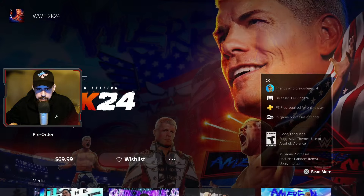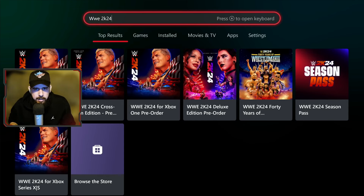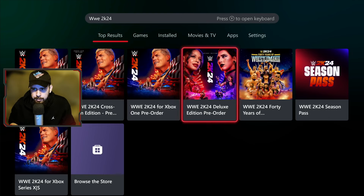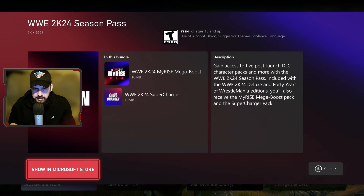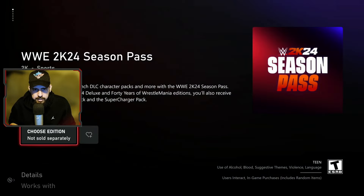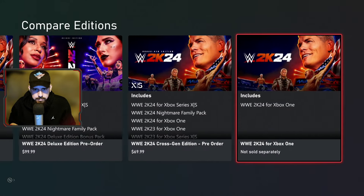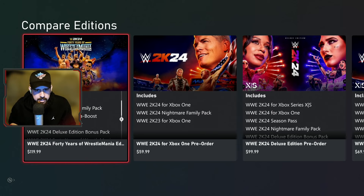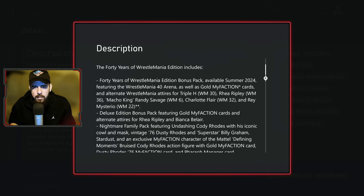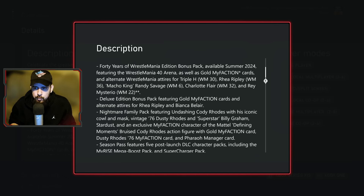We're loading up Xbox to see what they have over there. On Xbox, if you're looking to pre-order, they have it all listed separately — the Xbox One edition, the cross-gen bundle, the 40 Years of WrestleMania, and even the season pass separately, though it says 'not sold separately at the moment.' The 40 Years of WrestleMania is described much better here, coming summer 2024, featuring the WrestleMania 40 arena and gold My Faction cards.